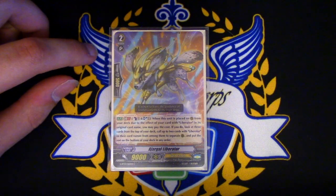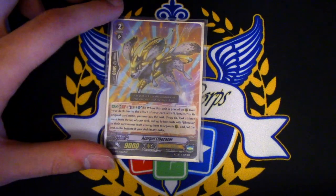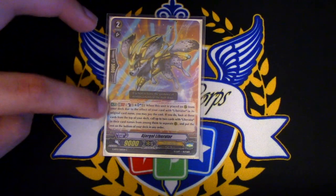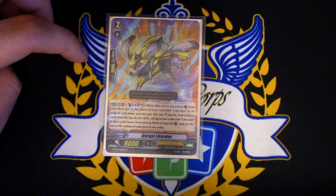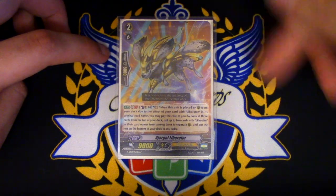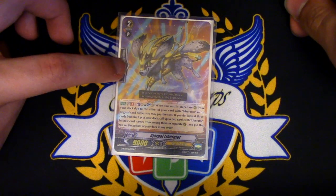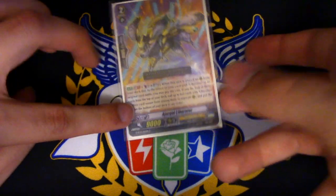One copy of Jargle, because this card is terrible. Jargle is GB1 — Counterblast 1 and Soul Blast 1. When this is placed on rear from the deck due to an effect with a Liberator card in its original name — already a lot of restrictions just for the cost, and the payoff isn't even that good. It looks at the top 3, chooses 2 with Liberator and calls them, puts the rest on the bottom. While that sounds nice in theory, by the time you call this out your field is pretty much full anyway. The only reason you'd use this is to continue chaining off calls and get Brennius triggers. But I don't see myself running it more often, and the Soul Blast cost is hefty since we don't have a Soul Charge engine in this deck with Zoran, and Garmore uses the soul.